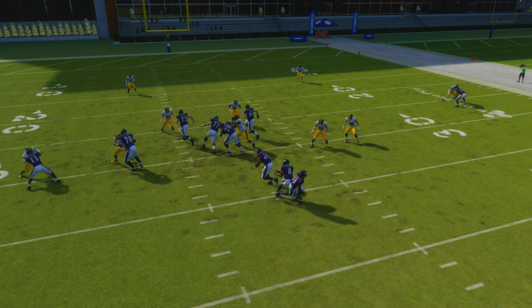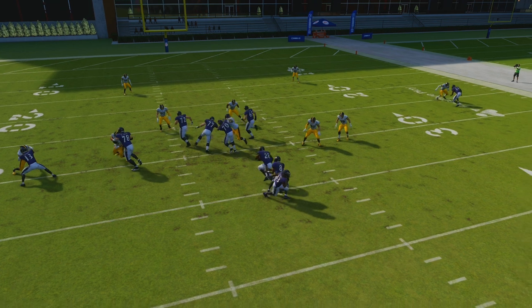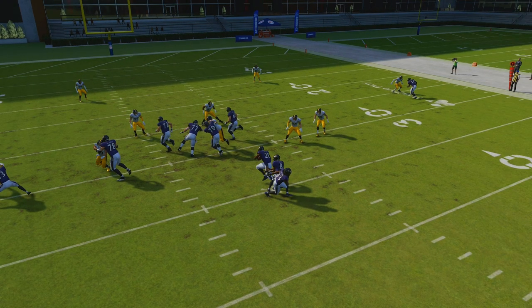You can only run the triple option properly with triple option left out of the Washington playbook. In every other triple option play, you cannot pitch the ball soon enough. With this play, once the running back goes by and you keep the quarterback, you can instantly pitch to the halfback. All other triple options lock you in a three or four step animation that completely kills any possibility of the play working as intended.